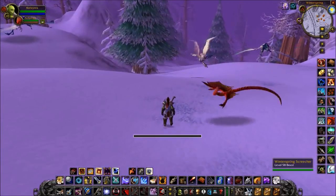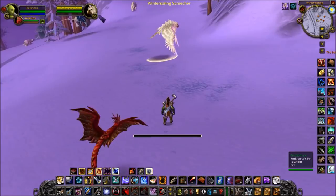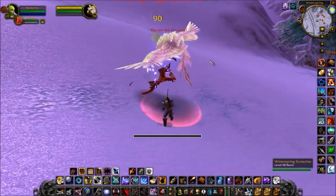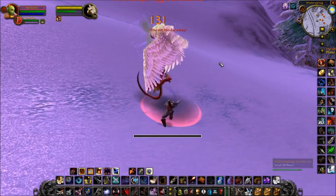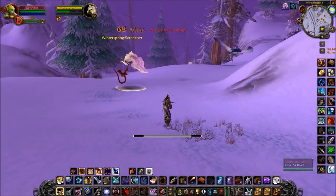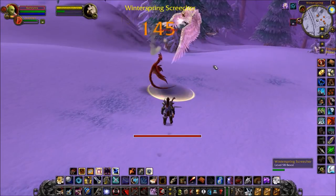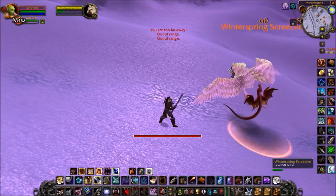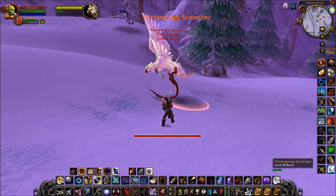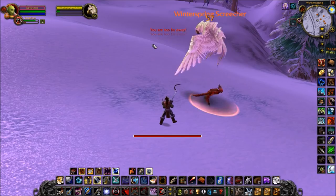To start off, I'm going to demonstrate what the dead zone is. From up to five yards away, you can use melee attacks — meaning with the screecher here, I can use melee abilities. And if I'm farther than eight yards away, I can shoot the target. However, if I'm between five and eight yards away, I'm too close to attack with my gun and too far away to use a melee ability. This is what we call the dead zone — a position where you can't use melee abilities or auto attacks.